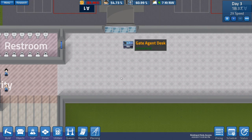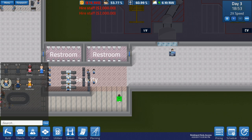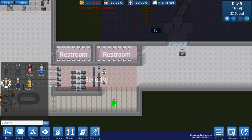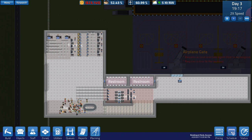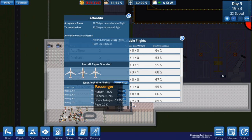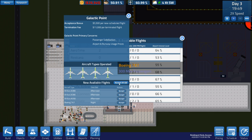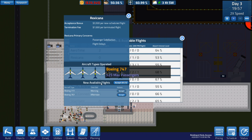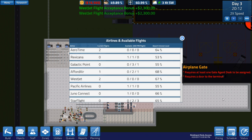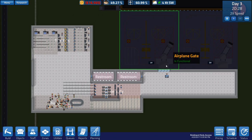We need some more staff because there's no one staffing this. Do we need any more security? No that's fine. That's actually really good - we could actually schedule some more flights in. Let's go for some Afford Air, why not. Get an afternoon flight, some more afternoon flights. I want a morning flight - does anyone have a morning flight? Let's see if Rexcana - yes, they have a morning flight, but it requires a larger gate. That's acceptable. It's a morning flight, so there we go. Once we get another gate we can actually move things around, which would be super helpful.